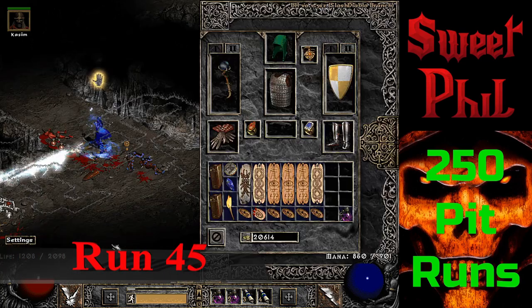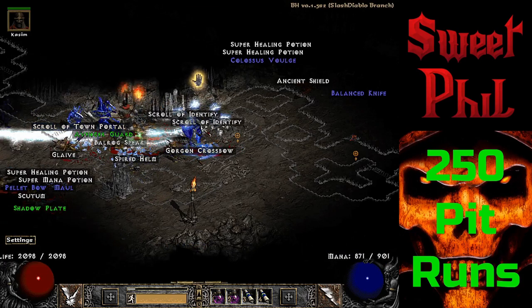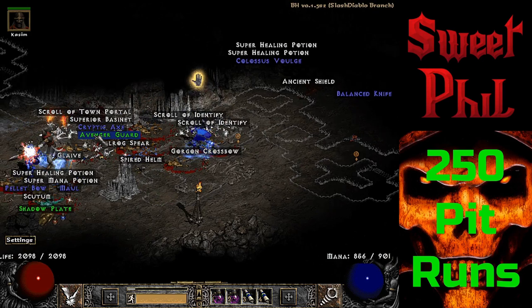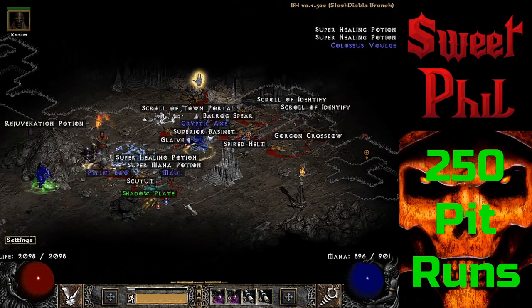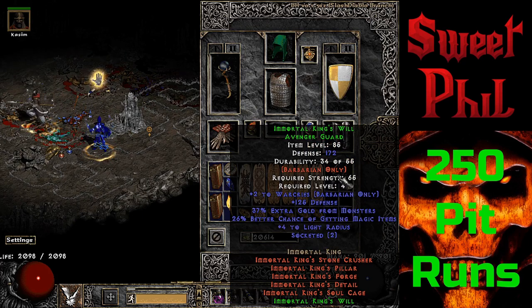At run 45, it's another case of finding two cool items at the same time. I couldn't even tell what I was shooting — I was launching lightning bolts off into the ether — and I find a set item Shadow Plate and a set item Avenger Guard. The Avenger Guard is the IK Helm and the Shadow Plate is Aldur's Armor.